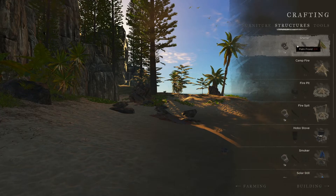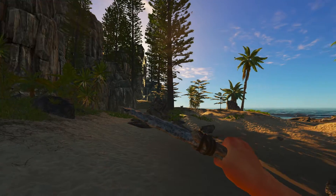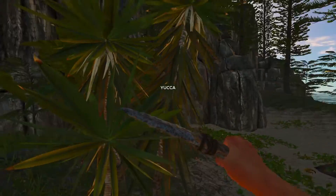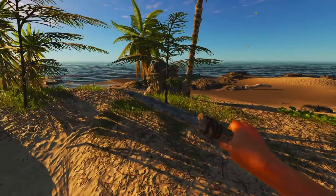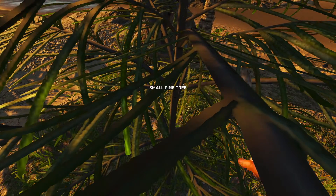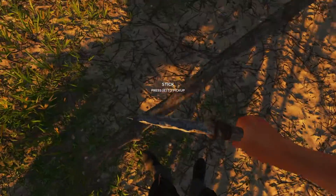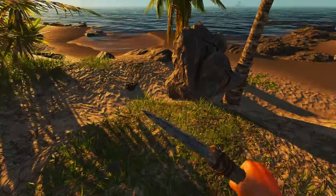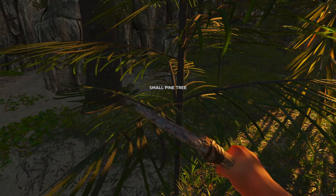I need sticks and palm fronds, so let's go and collect some material right here. I need just some regular small trees so I can get some sticks off those. Let's see how many sticks we get from this tree - just one. I think we need two sticks, so let's get another one here and cut this one down.